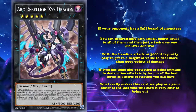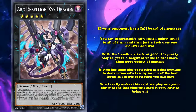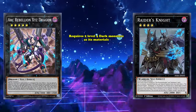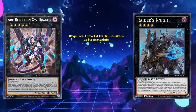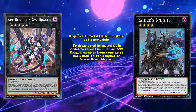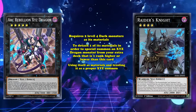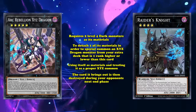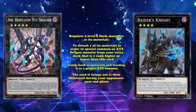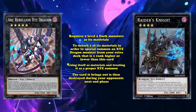What really makes this card see play as a game closer is the fact that it's very easy to bring out with any 2 level 4 Dark Monsters, thanks to Raider's Knight. Raider's Knight is a rank 4 Xyz monster that requires 2 level 4 Dark Monsters as materials, and has an effect that allows you to detach one of its materials in order to special summon an Xyz Dragon monster from your extra deck that's one rank higher or lower than this card, using itself as materials and treating it as a proper Xyz summon. However, the card it brings out isn't destroyed in your opponent's next end phase.